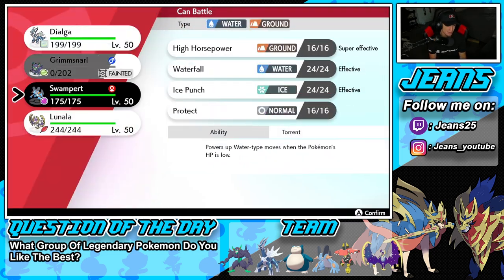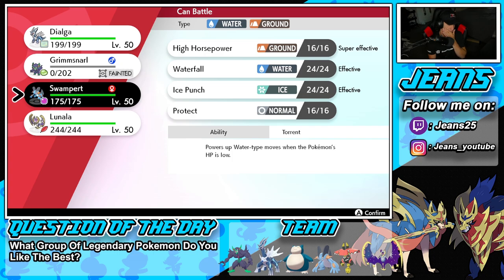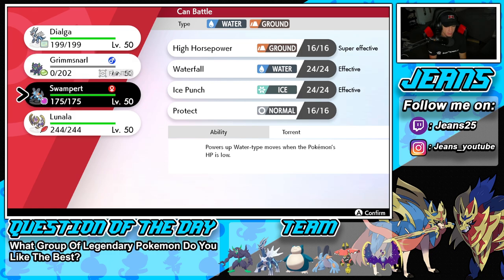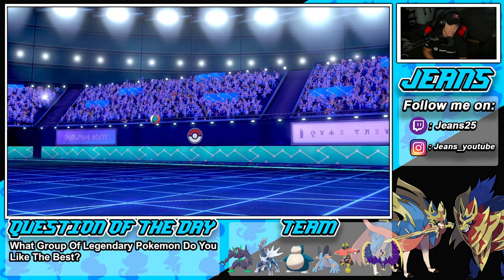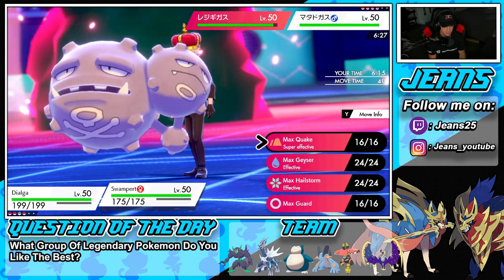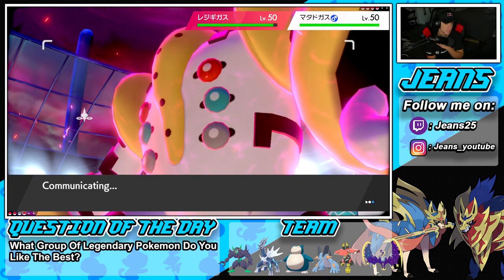Neutralizing Gas always throws me off so much. I could bring out Lunala to drop a Meteor Beam, or bring Swampert and protect. Actually, I think I should Dynamax Swampert — I really want to get rid of this Weezing. It's got to be holding a Shuca Berry so I might double down into him just to pop the Berry.